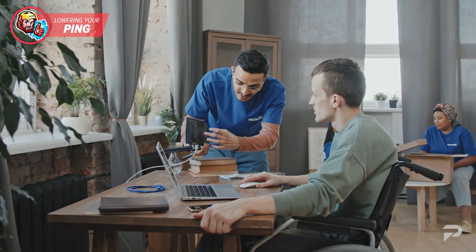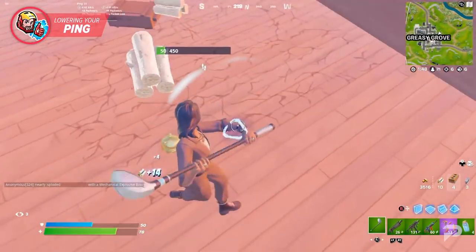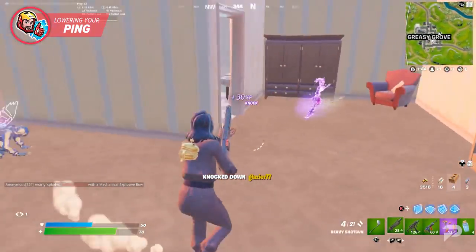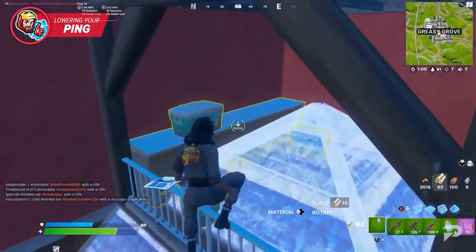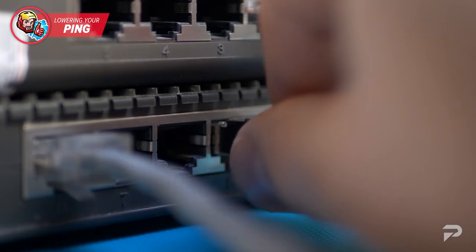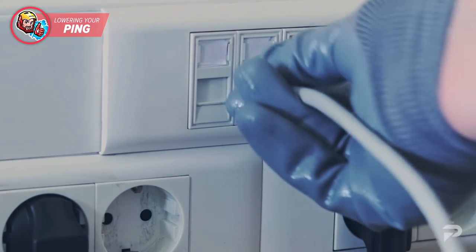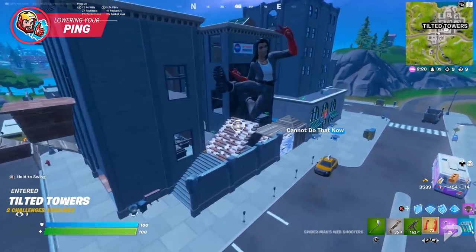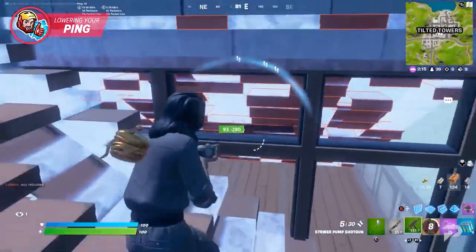If you have control over where to put your router, consider having it close to your setup. Wi-Fi isn't the most direct way to connect to the internet, and making use of an ethernet port can really help you connect in a more direct fashion. While it's not a complete solution that makes your internet flawless, that direct connection will decrease your ping for a smoother game experience. If that doesn't work, you can also convert any electric outlet into a port using an ethernet adapter — this is usually the cheaper alternative when you can't bring your router closer to your PC but still want to use the ethernet port.